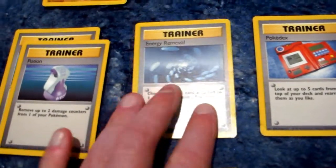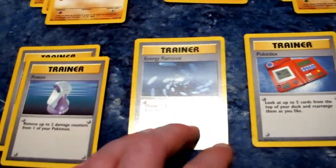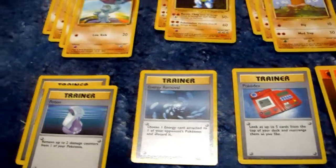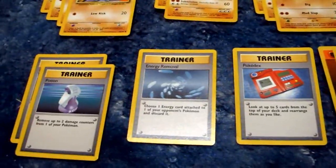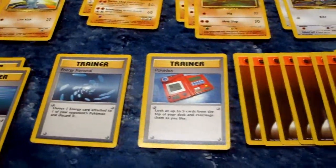Oh — it's in here! The fabled Energy Removal, one copy. Pokedex lets you check your top five cards and arrange them how you like. And 14 Fighting energy cards.